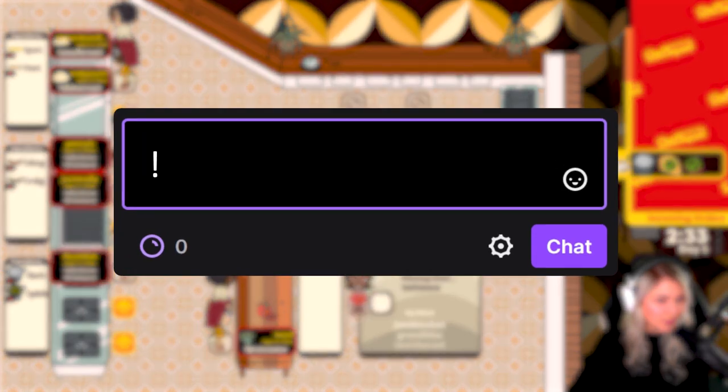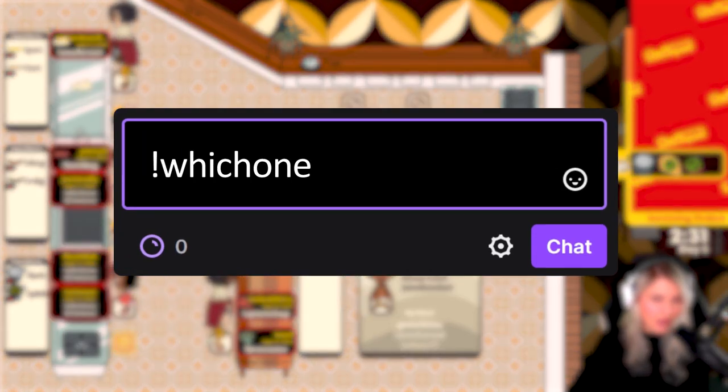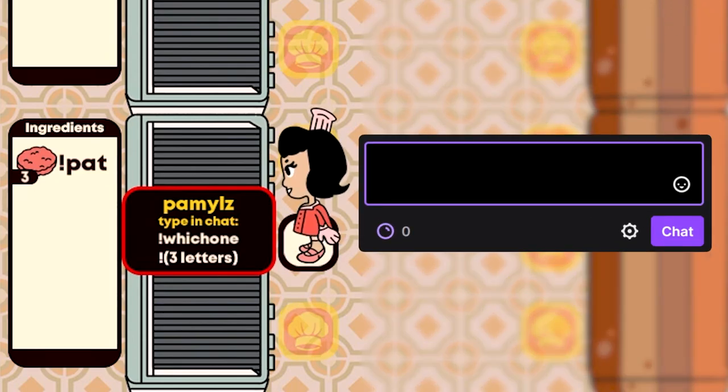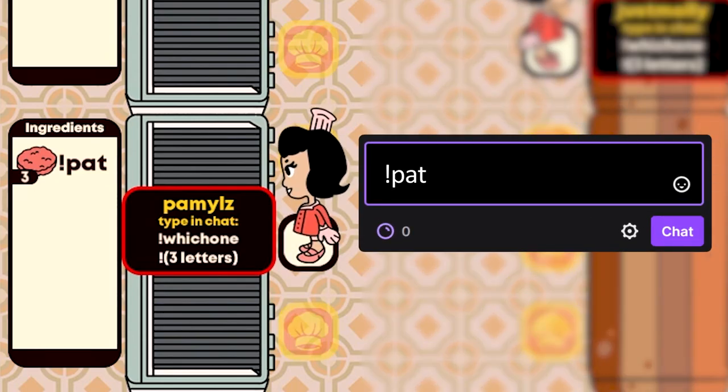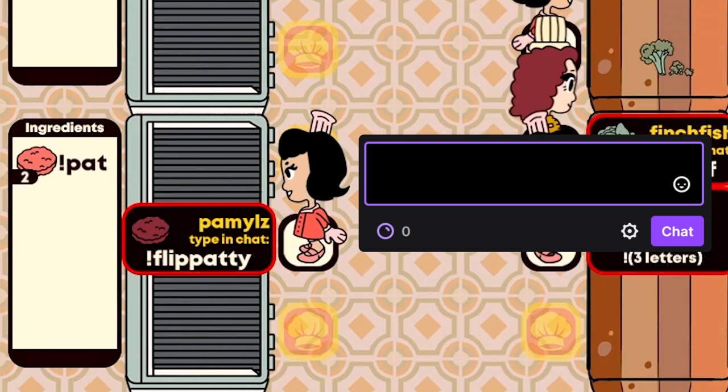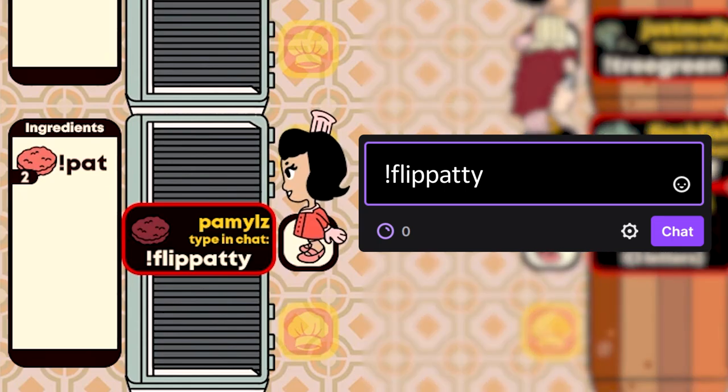If you're unsure what to make, type !whichone and the streamer can help you out. When you're on a station, type the ingredient to select it, and then follow the instructions that pop up to finish preparing it. Once you've finished, the ingredient will be added to the inventory and your chef will be placed back into the chef pool.